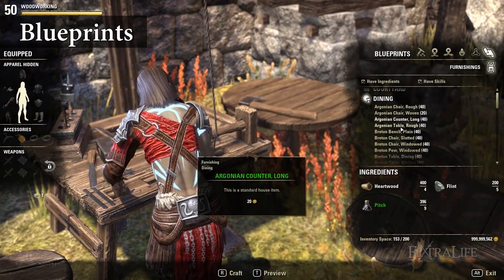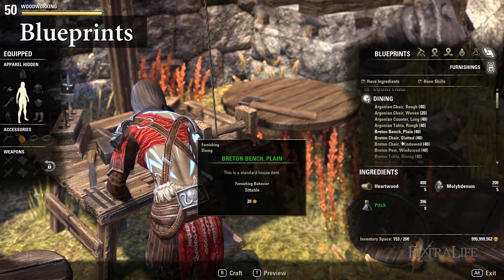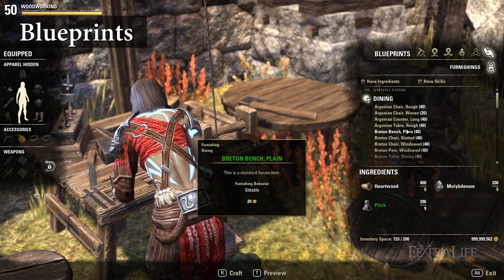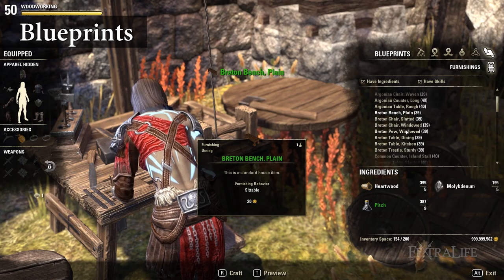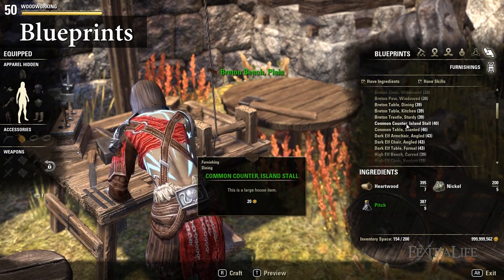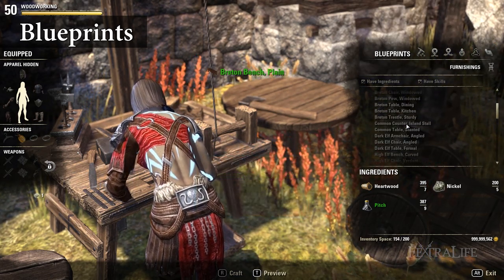8. Blueprints: The blueprints option is used to create furnishings. Recipes for more furnishings drop randomly and can also be bought from guild traders and guild stores. These usually require a special material called heartwood in order to create, and heartwood is acquired randomly from looting wood nodes.